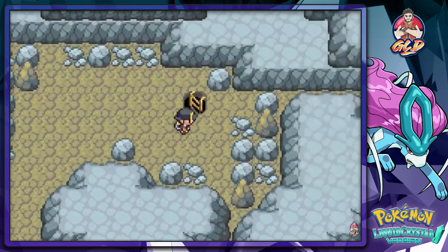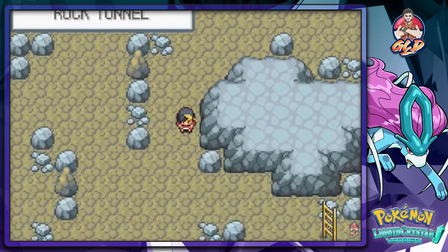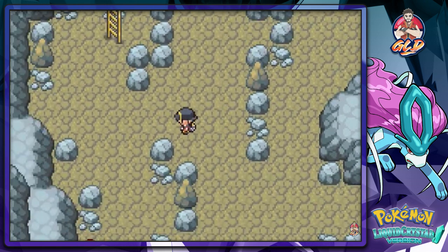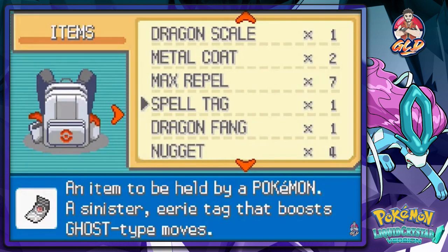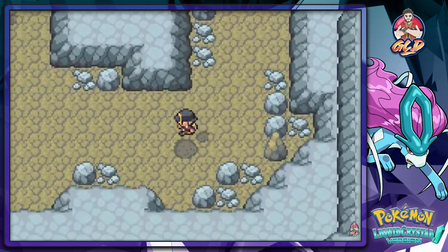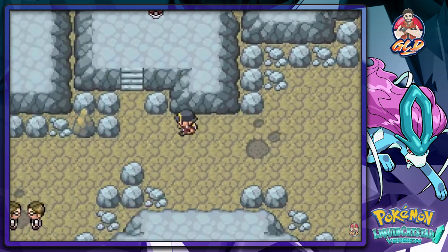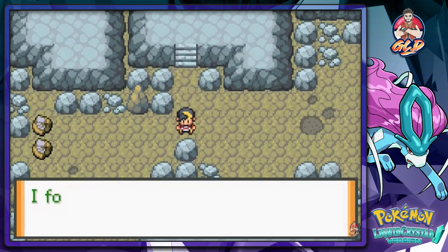Let's continue on and check every corridor. There's an item — found ourselves a PP Up! We're going to use that on Giga Drain. There is a certain limitation to how much PP a Pokemon move can have. Let's apply it to Giga Drain. Going up here, nothing except empty floors. And there are the Pokemon trainers — they're battling over those fossils!